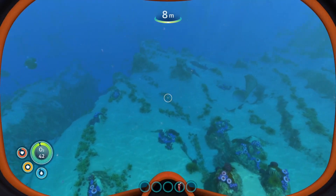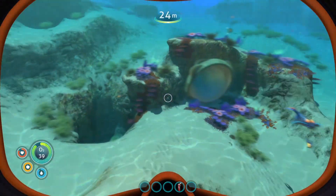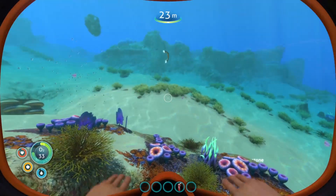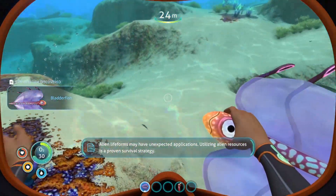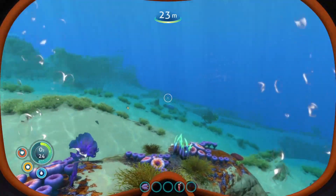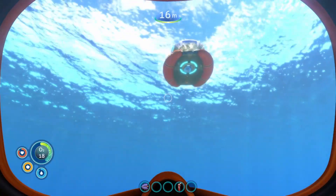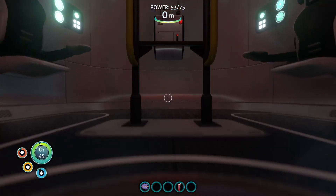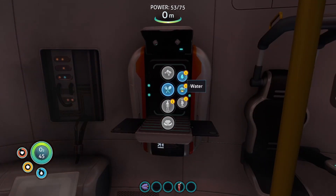Now we want some of the little pink fish called bladder fish. Early game you can turn those into water. There's one — new creature discovered. If you end up holding the fish, just press the number key. We're going to take our bladder fish back and now we can make water.